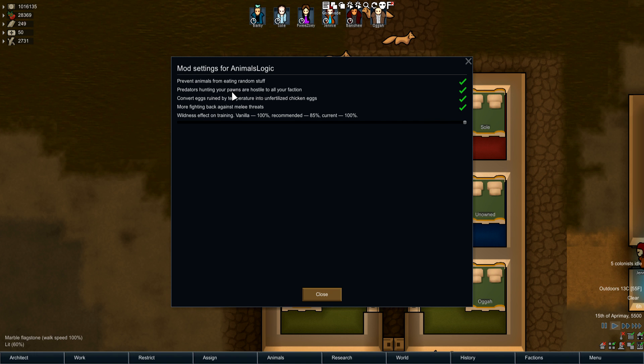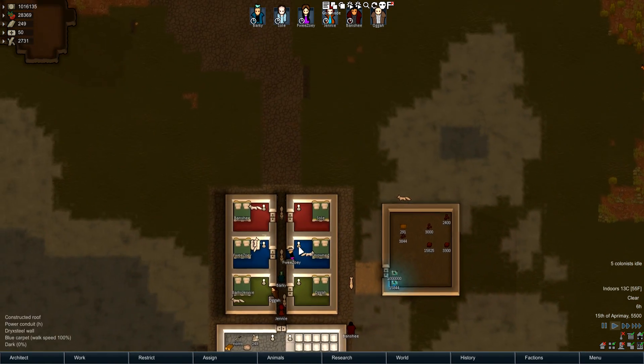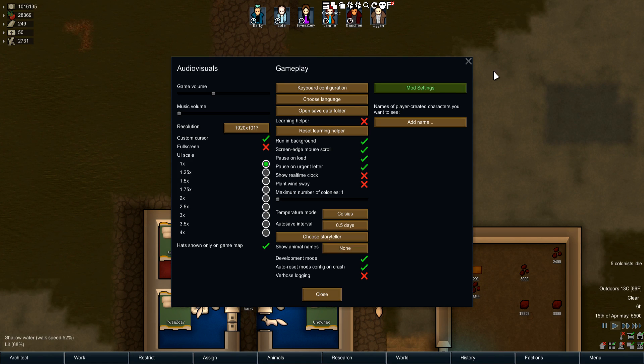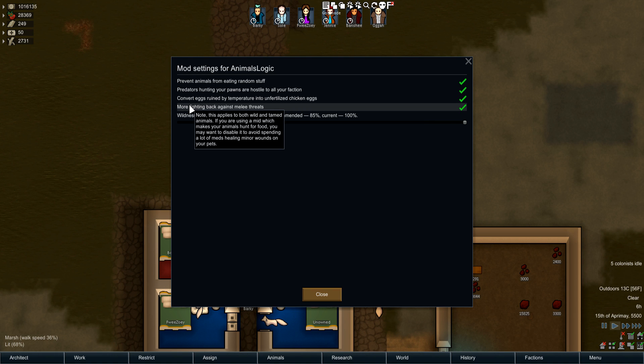Predators hunting your pawns are considered hostile to all your factions — so if you have a manhunting animal, your colonists will automatically fire on them and animals will rush to your protection. That's a really cool option. There's also the ability to convert eggs ruined by temperature into unfertilized chicken eggs, which is really awesome.